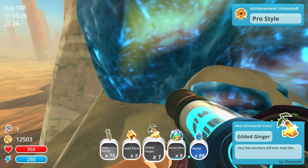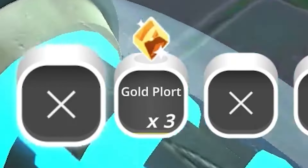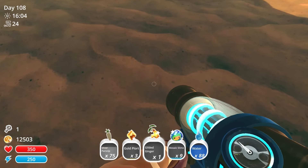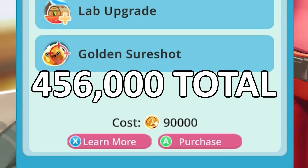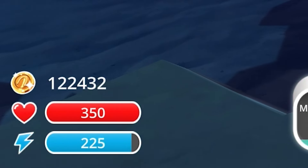That really sucked. Now we need to get those three gold plorts by either using a Gilded Ginger, which I immediately lost without thinking about it, or using the Golden Sure Shot upgrade from the 7z Rewards Club, which costs an astronomical amount of money. Fortunately, I have a plort empire and have already made more than enough.